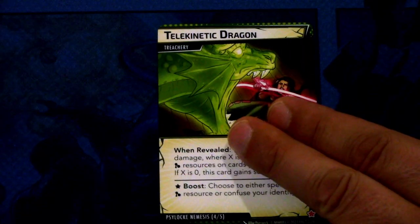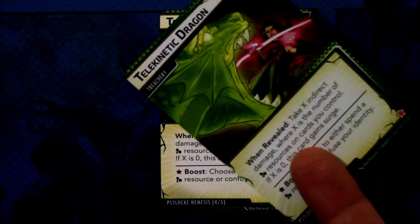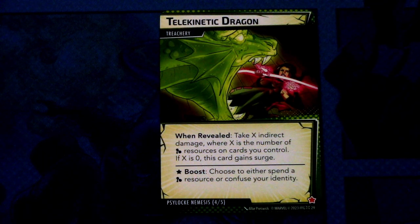Then lastly we have two copies of Telekinetic Dragon — a treachery. When revealed: take X indirect damage, where X is the number of mental resources on cards you control. If X is zero, this card gains surge. And there's a boost ability icon. The boost ability reads: choose to either spend a mental resource or confuse your identity.